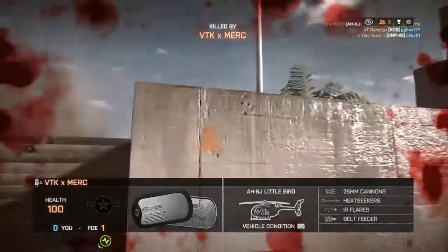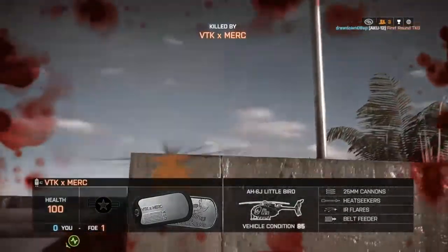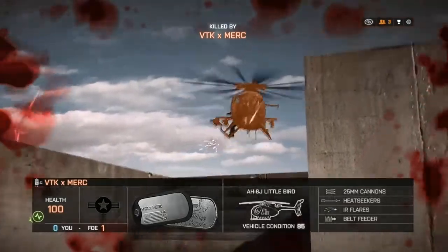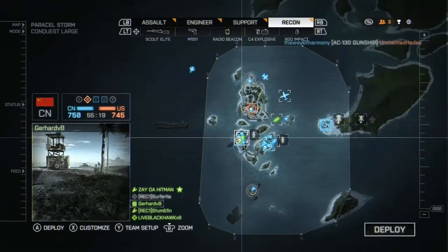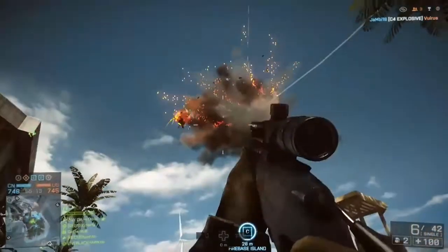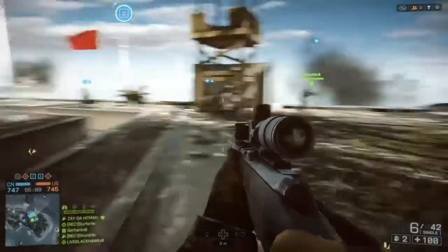This next one starts out dying from a little bird — fucking choppers. I'm ready to spawn on him again, hopefully to maybe get some revenge. I'm looking at my teammate's green there, waiting for it. See that he landed, and notice a little surprise on that little bird — maybe C4? Sure enough, what a great explosion. Great way to get revenge on him.